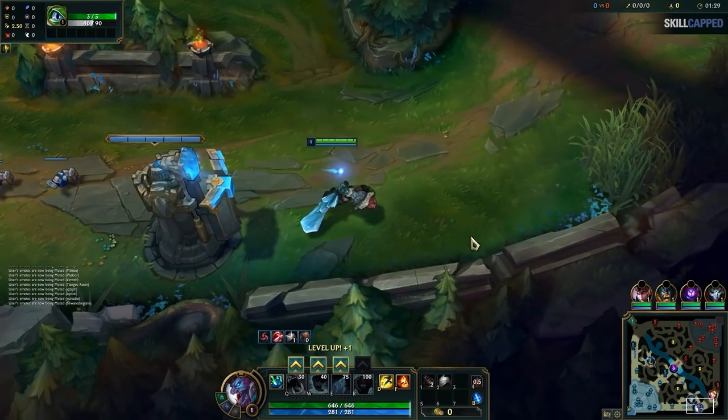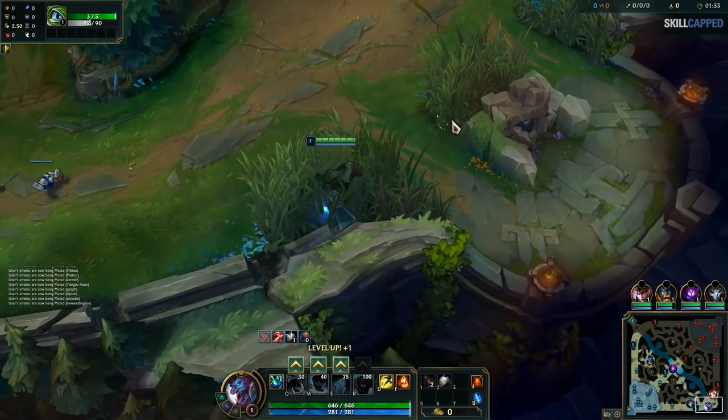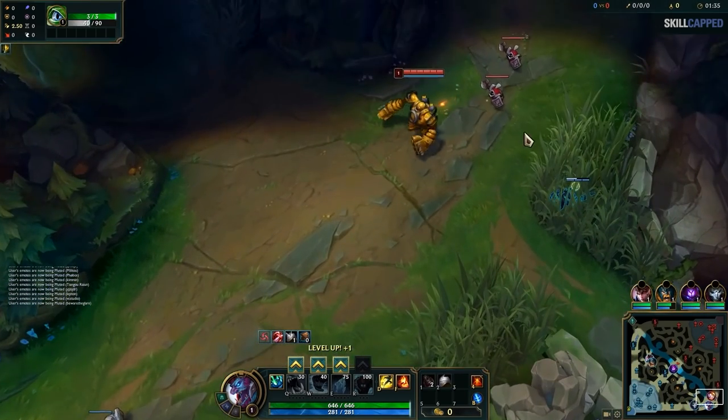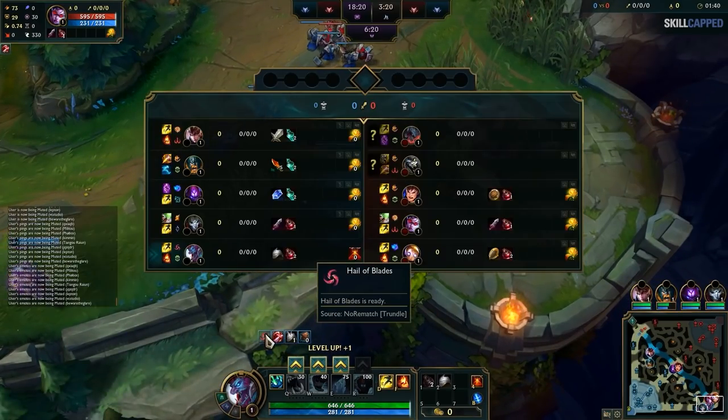Hail of Blades is really nice versus the melee support because you won't get kited by an enemy support like Karma or Lulu, so you can actually get all those autos off.